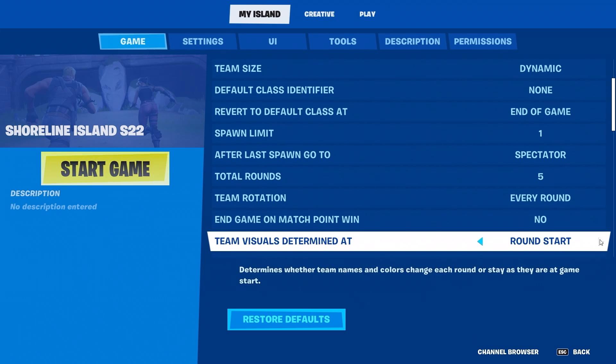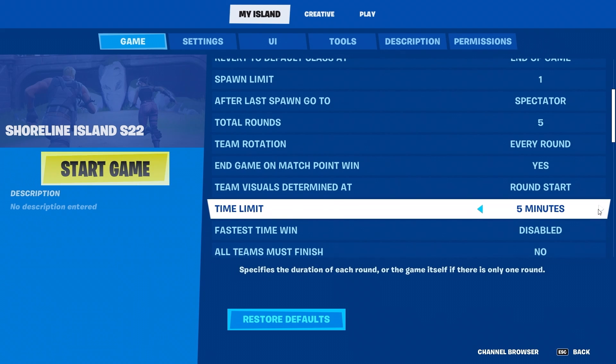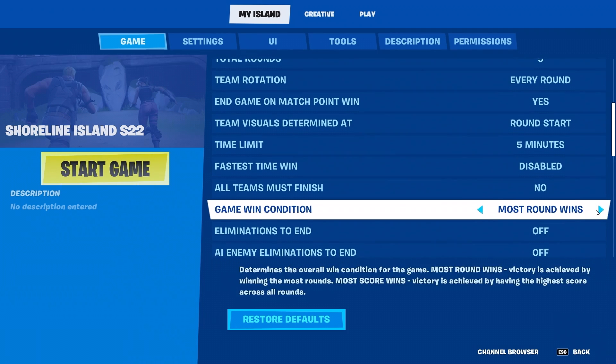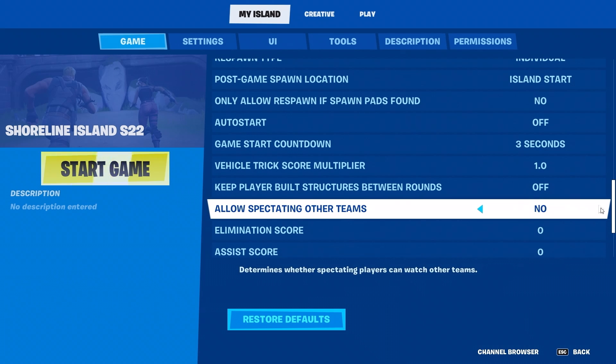To keep the game fun for everyone, set your in-game on match point to yes — no one wants to keep playing when they've already lost. For time limit, set five minutes for now. Continuing down, set game win condition to most round wins. Set spectating other teams to no — that way you don't get any sneaky cheaters watching the other team.